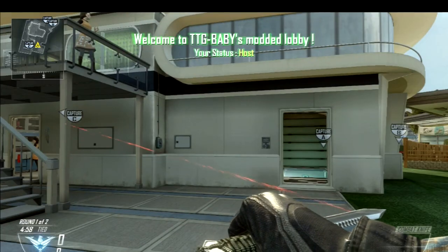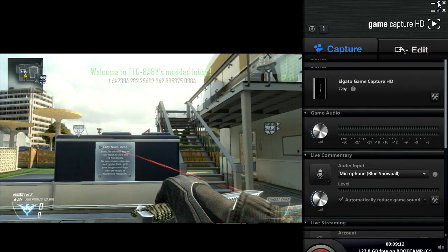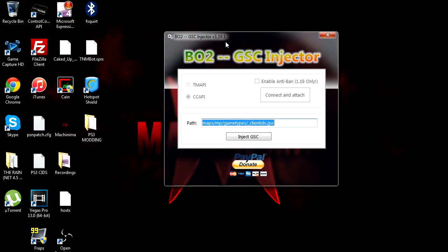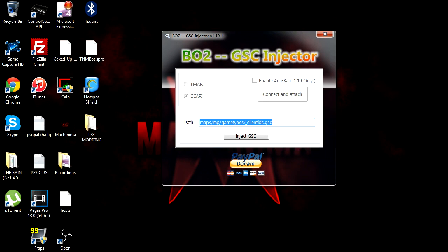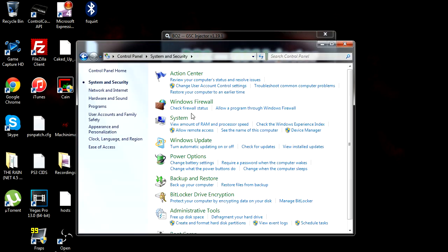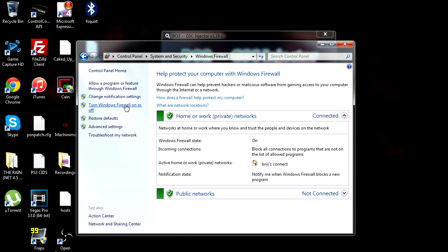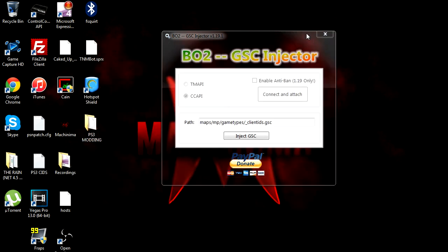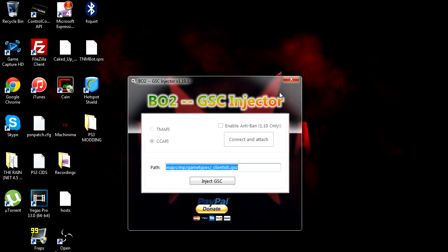Now for some reason, my friend was having trouble with it. Another requirement: you need an injectable file. He said what worked for him was shutting down the firewall. All you have to do is go to 'Turn Windows Firewall on or off,' go to 'Turn off,' and it should work. When you're done just turn it back on. I don't know why this was a thing but it just didn't work for him without doing that.